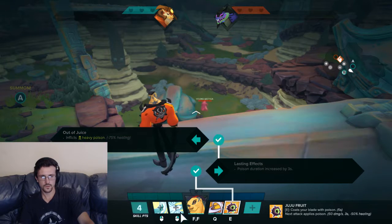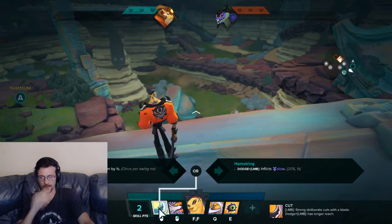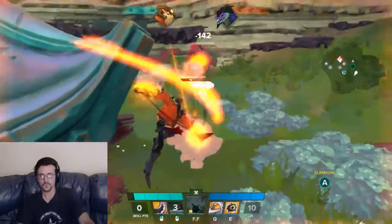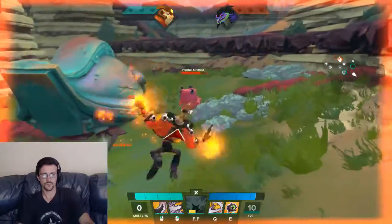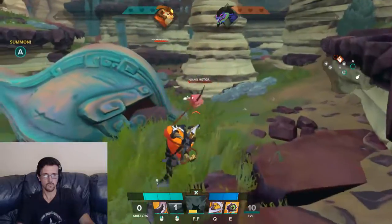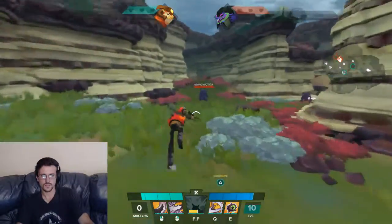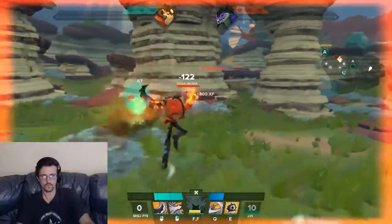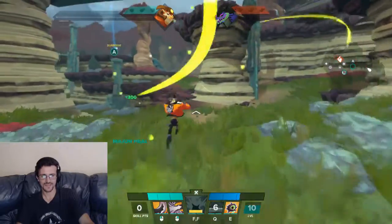Let's go with Rush into Juju, Low Blow, and Juju Gumbo into Open Wounds — see what kind of damage we get. Let's see how far you can actually hit from. The bleed is nice, and yeah, he's actually really mobile honestly. I like this a lot — he's a lot of fun.